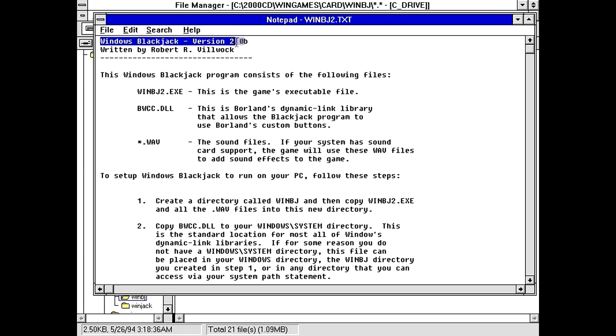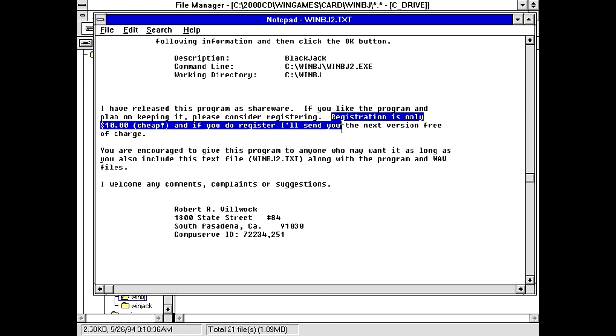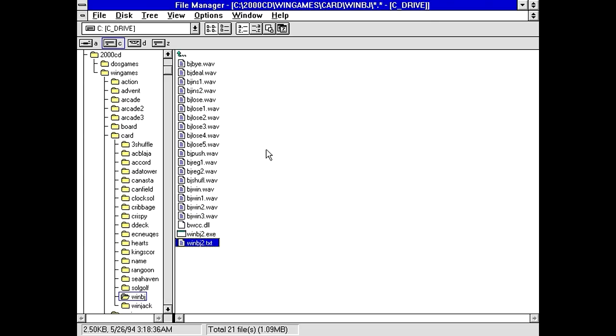Windows Blackjack. So, not adult-related. Written by Robert Vilwock - I think that's how you pronounce that. Game executable, Borland Dynamic Link Library, and sound files. The setup details show the person wanted $10 for registration. Not a bad price for a piece of Windows software, but it depends on how well it works. Let's find out.